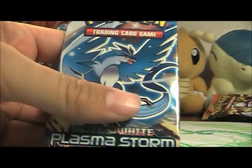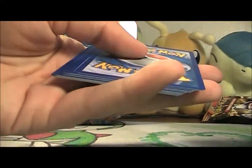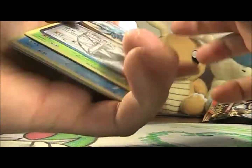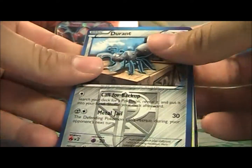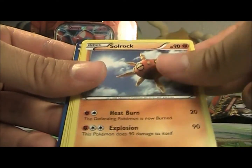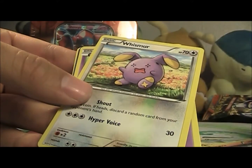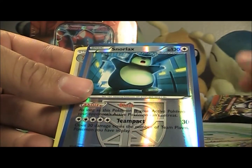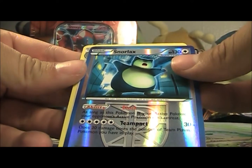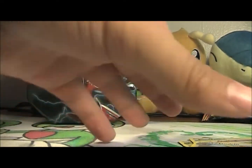Now we'll go on to the Articuno pack. So far not a very good tin - haven't even gotten a holo. Hopefully it means there's an EX in this pack. What we care about are the EXs. So we got Durant, Swadloon, Solrock, Frillish, Riolu, Litwick, Whismur, Koffing, a Snorlax Reverse - cool, actually needed that - and a Dodrio. Not a very good tin, but got the cool-looking Snorlax.